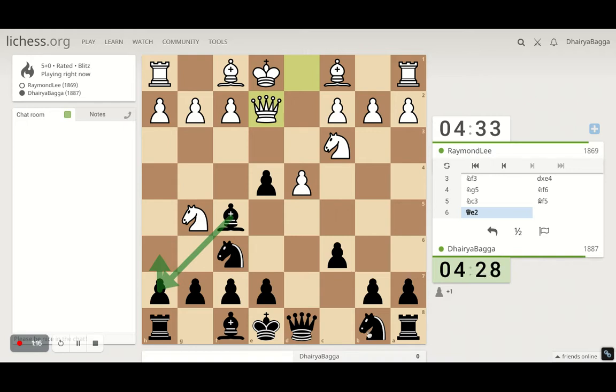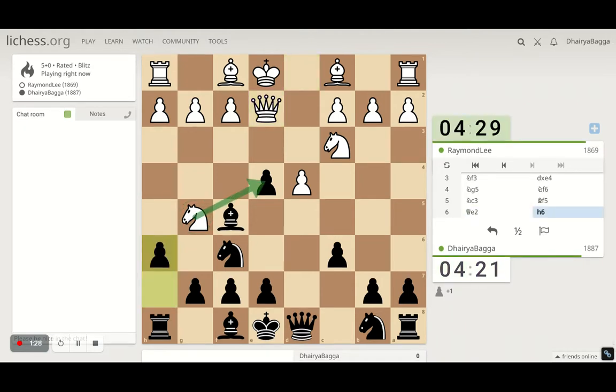A good way can be to pin the knight there, but he'll get the bishop in the process. Let's just kick away the knight. Now he takes the pawn, we take back, he takes with the knight, we take back, and he takes — finally back the knight — and everything gets exchanged up. That is just one possible way to continue from here on.